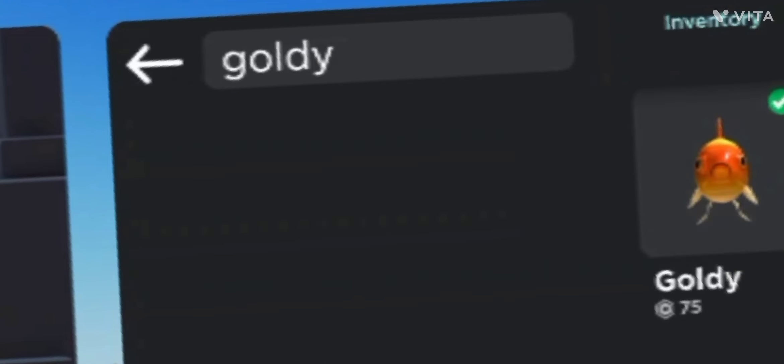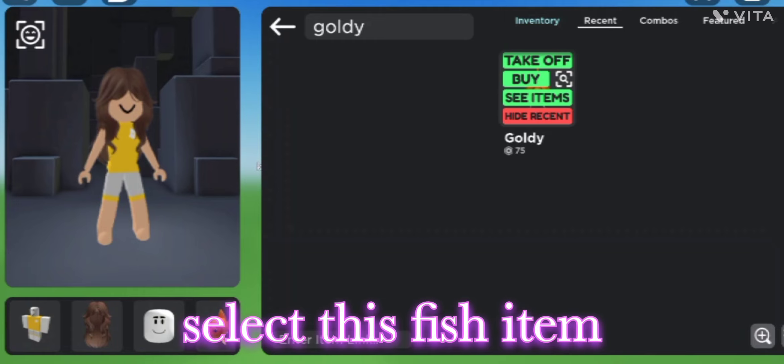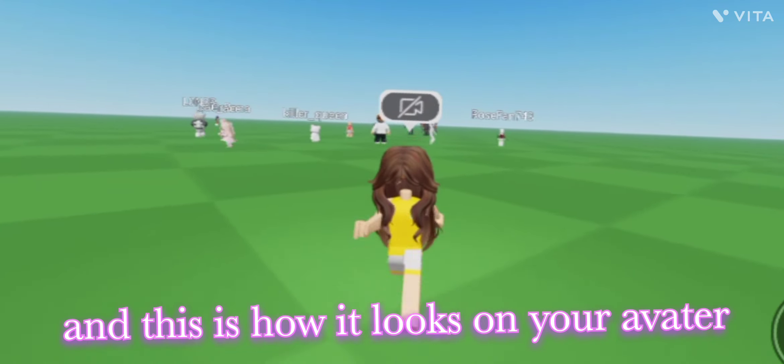Now search up Goldie. Select this fish item. And this is how it looks on your avatar.